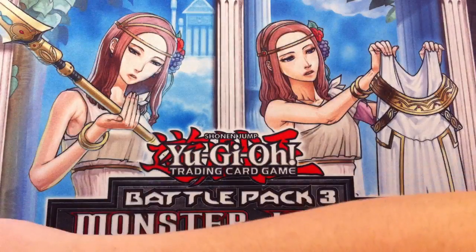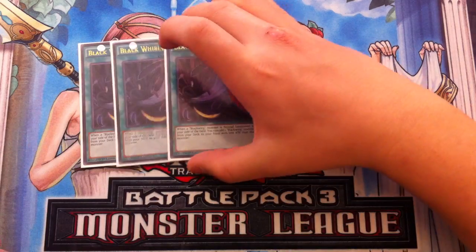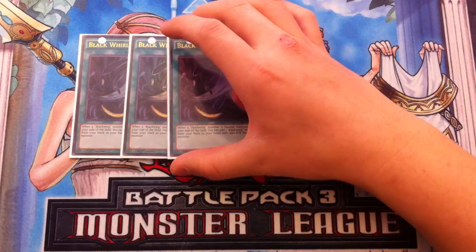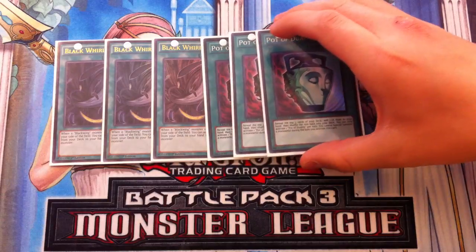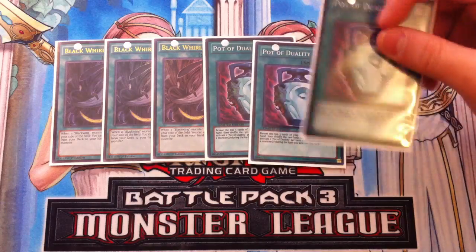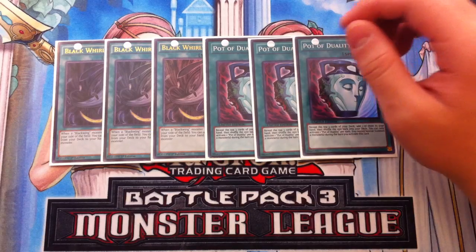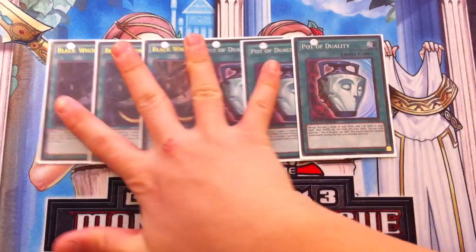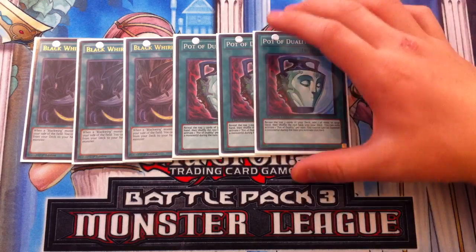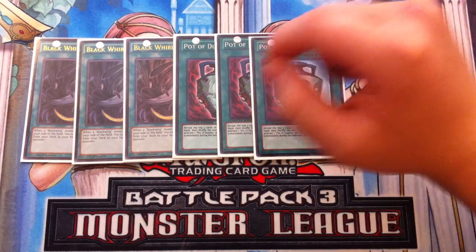Now off to spell cards. Triple Black Whirlwind is mandatory — it searches out your entire deck. Next, Triple Pot of Duality for consistency. These cards give the deck consistency, helping you dig three cards deeper and get a lot of searches with Black Whirlwind. Especially when you're going first, you don't want to special summon — you want to control the board, set back row, and this card helps you dig deeper into Icarus Attack, which is very important in this deck.